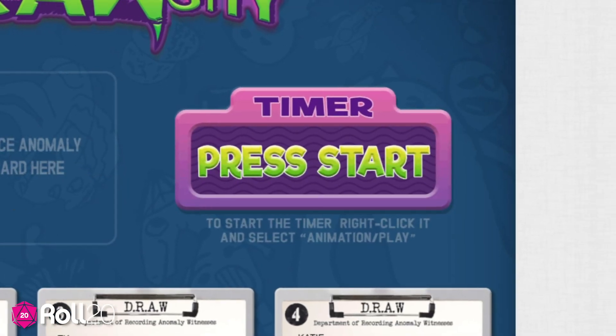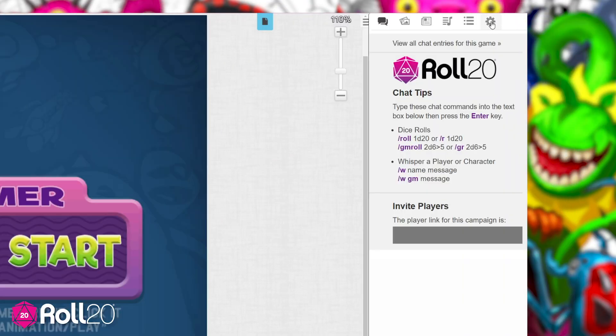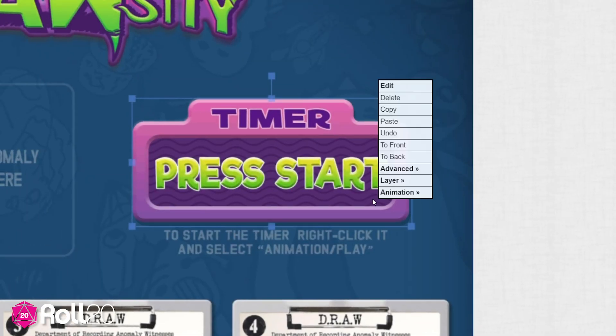Next, you'll want to get the timer ready. To use it, be sure to check the Enable Animated Graphics box in the My Settings tab. To start the timer, right-click it and choose Animation Play.